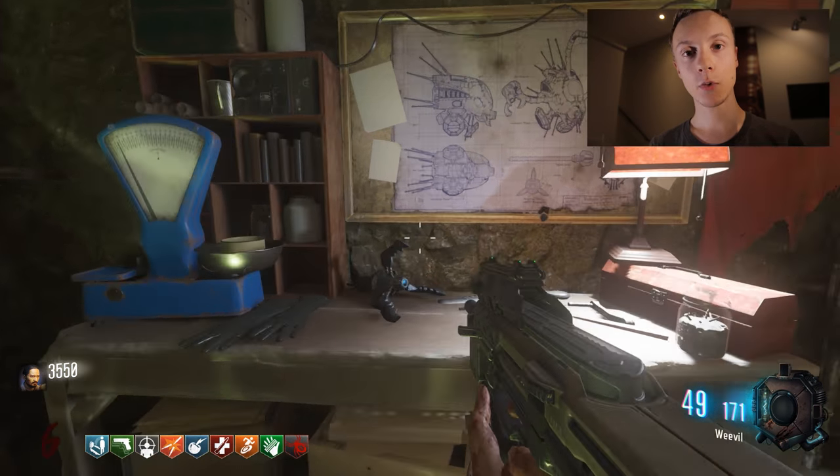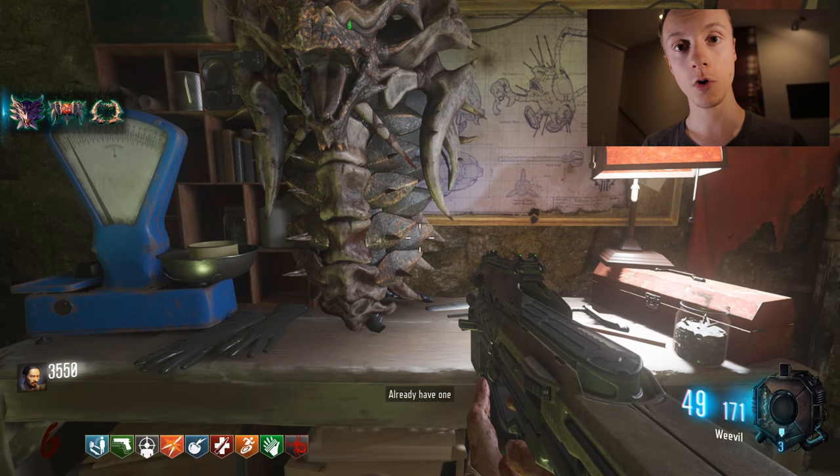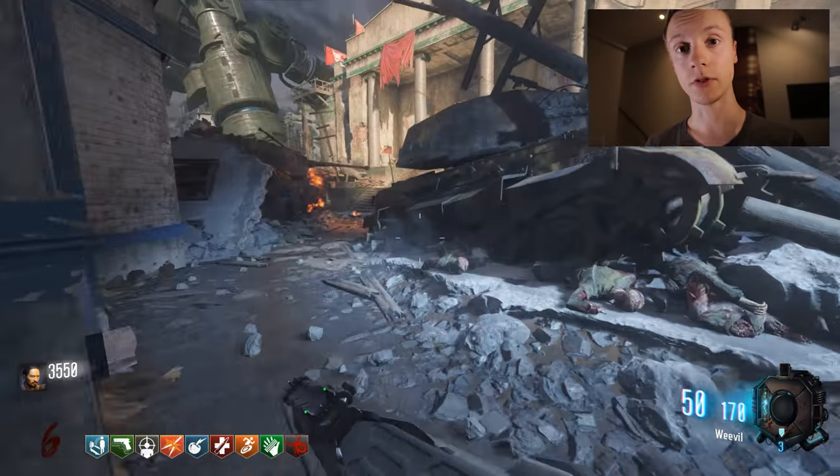Hi guys, Mr. Waffle Waffles here. Today I want to take a look at the solution to the Flowers, Candles, and Flask Easter Egg on Gorod Krovi, solved by XSlayer Gaming. It's the Monkey Bomb upgrade process, and the first thing I recommend you do is build the shield.